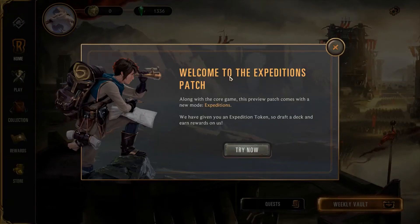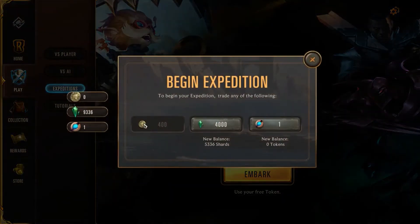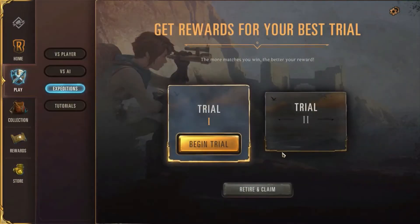Welcome to the Expeditions patch. Along with the core game, this preview patch comes with a new mode: Expeditions. We've been given an Expedition token, so we can draft a deck and earn rewards for free. Let's try this mode — draft and build your deck using champions, spells, and followers from all over Runeterra, even if they're not in your collection, and test your skills against other players.